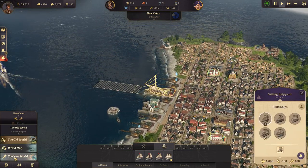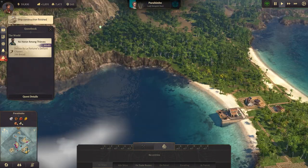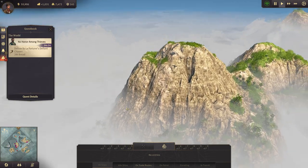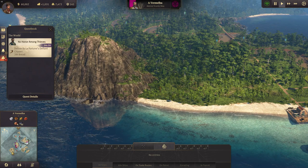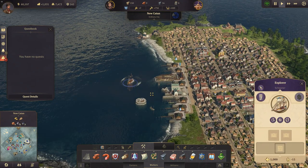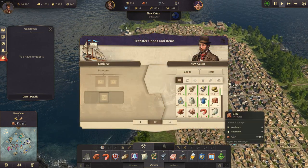Let's have a look at the new world again — this island here is still for the taking. If I don't get another island, I could just take this one — there's only one warehouse here. There's also another island over there. In case of emergency, I'm just going to go in with my fleet all-in in the new world. That should do it.